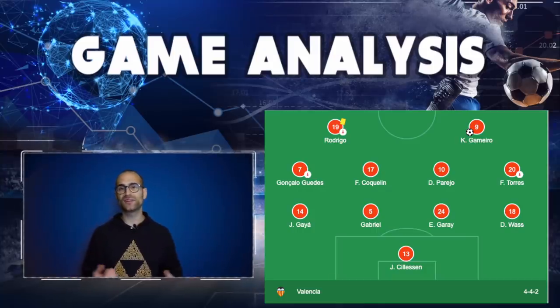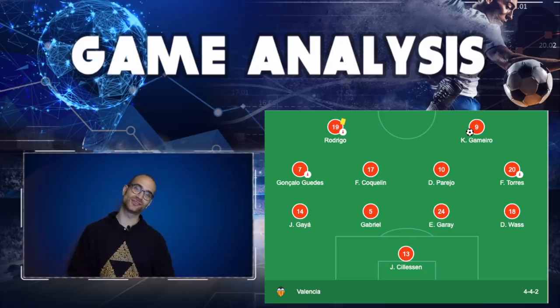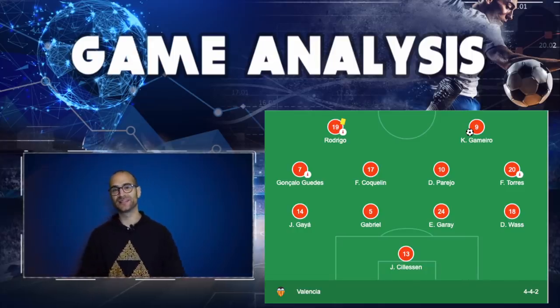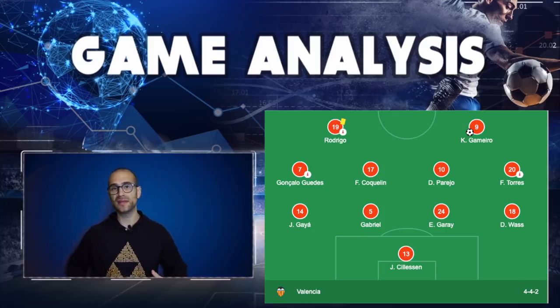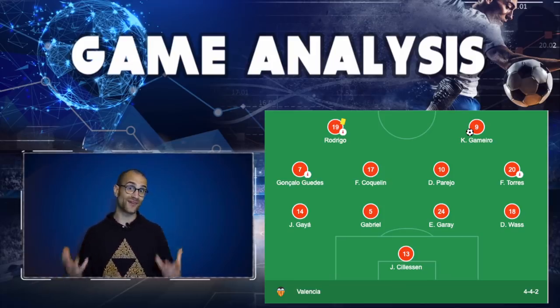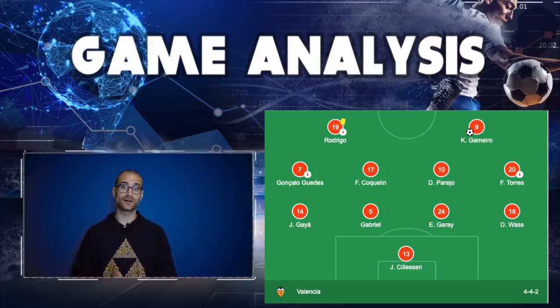Looking at the analysis screen, this is Valencia's formation and lineup from their last game — a 4-4-2 when they lost to Barcelona. In midfield there's the familiar face of Francis Coquelin. The most notable players for me are the two centre forwards, Gameiro and Rodrigo — both very capable goalscorers, with Rodrigo regularly starting for the Spanish national team.